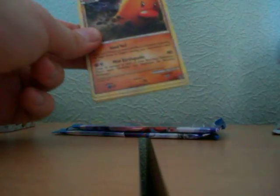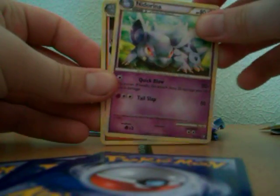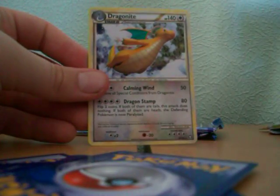Triumphant pack now. Okay — Diglett, Iron, Bellsprout, Magnemite, Yanma, Nidorina Female, Aipom, Weepinbell, Magnemite Reverse Holo, and Dragonite Rare — that's quite nice.